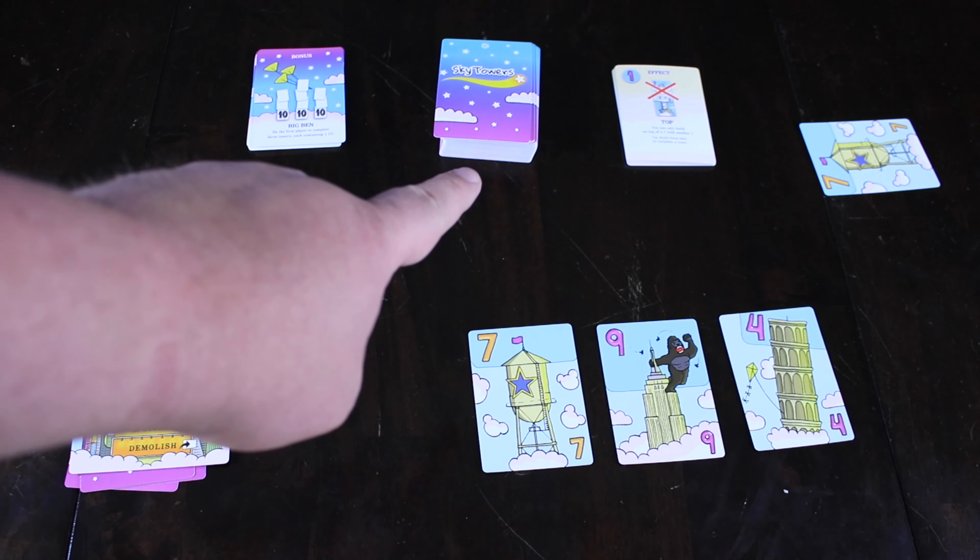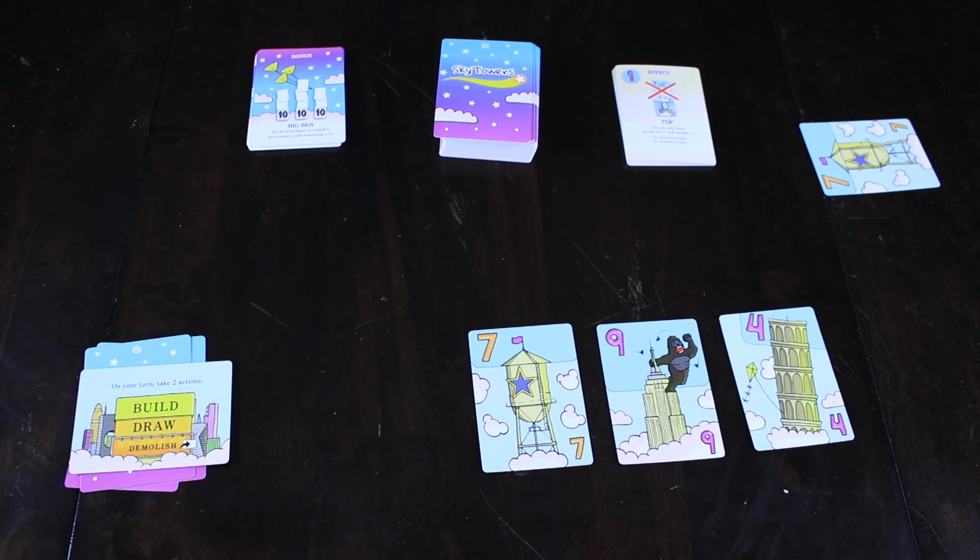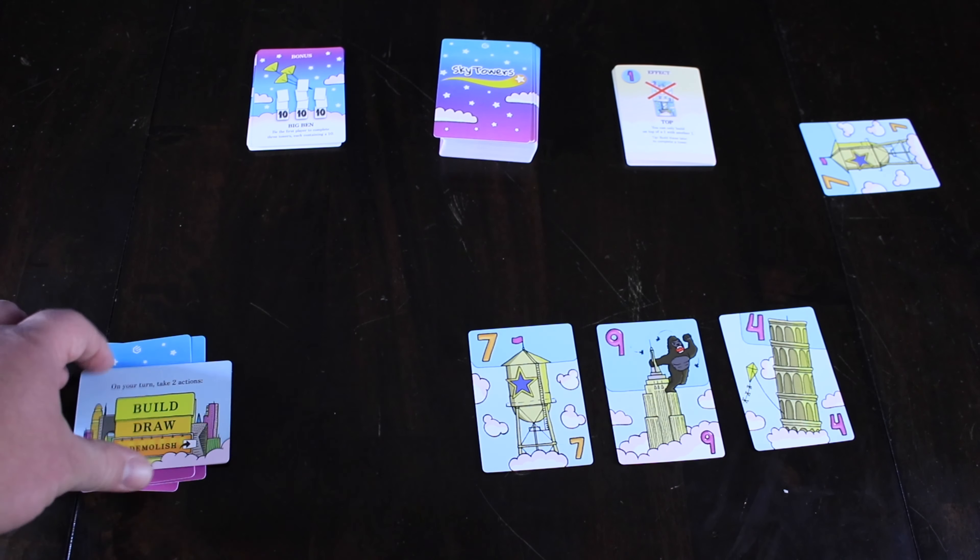The game keeps going until the entire deck has run out. At that point, every player gets one last turn, but this time instead of doing two actions, they get three actions. Then we take all the points scored in all our towers, add up all the bonuses in front of us — all the kites on the bonuses — and tabulate our score. Whoever has the most points wins the game.